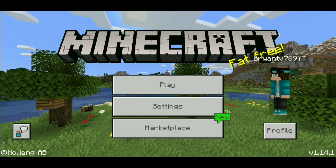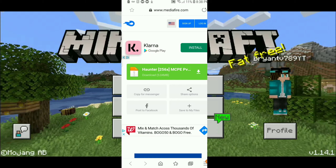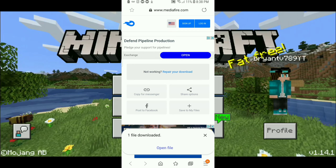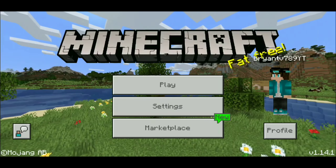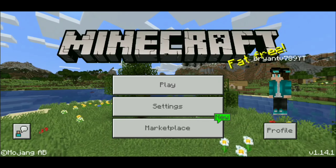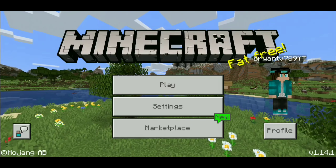All the downloads to these texture packs will be in the link in the description down below. You literally just have to click two buttons — it is straight MediaFire links, you do not have to sign up for a subscription or go through any ads. In case you do not know how to download texture packs, I will be making a video about that soon for 2020.